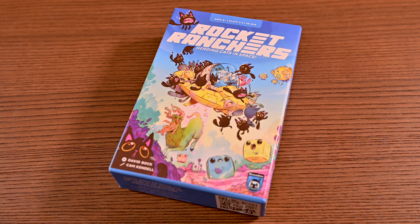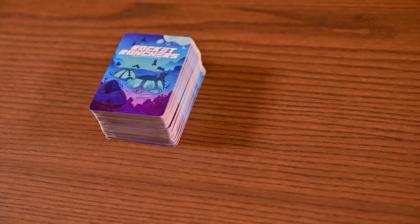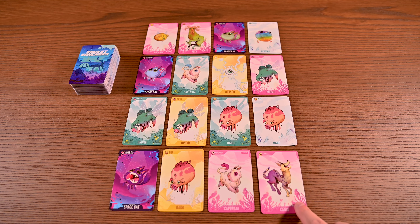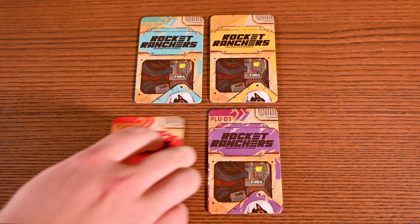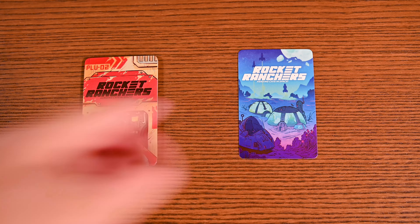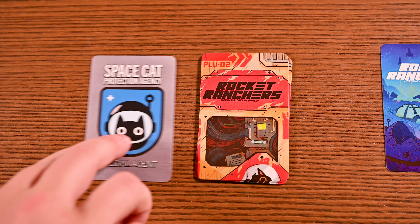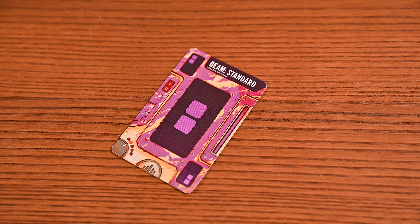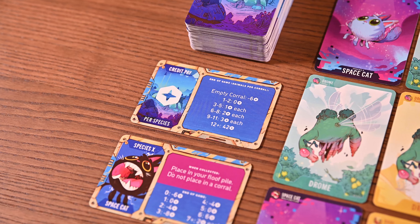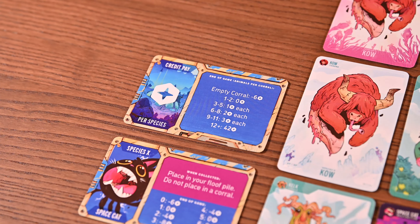As always, you'll begin by setting up. You'll first assemble your Wilderness deck according to your player count, and shuffle. You'll then draw cards face up to create a 4x4 grid — this is the Wilderness. Each player will then receive a dog ship deck of their preferred colour, and proceed to draw a card from the top of the Wilderness deck and play it face down as their starting corral. You'll set the score cards off to the side for reference, choose a first player, and you're now ready to play.